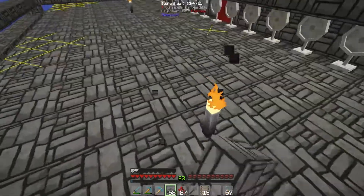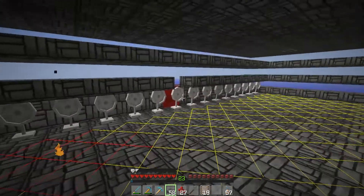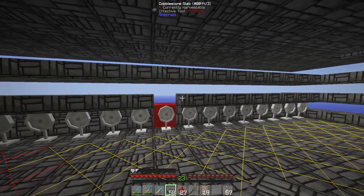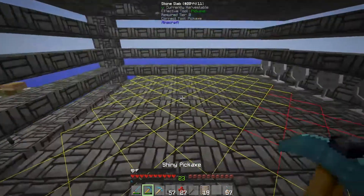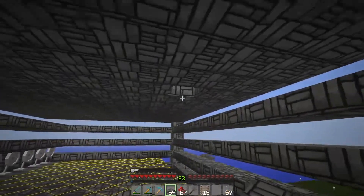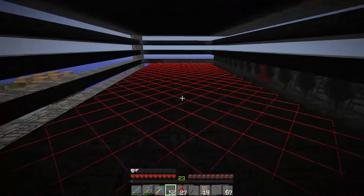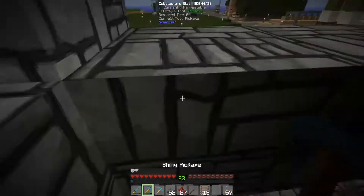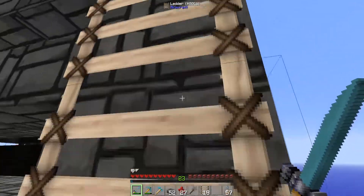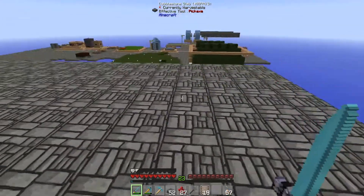We've got to get rid of all these torches — there's only two actually. Let's patch these holes while down here. I broke a few so daylight would prevent spawns while I ran back for supplies. Now it is pitch black in here — perfect. The mob should spawn and be pushed off. Going up top to double-check I didn't miss any spots. We're good, all the holes are covered.